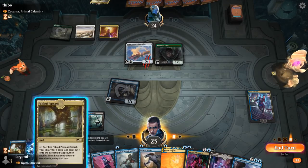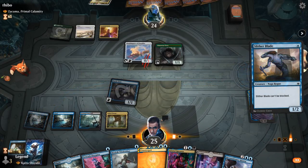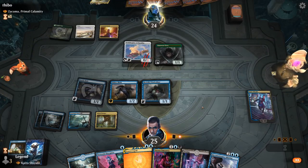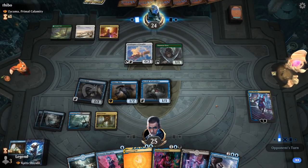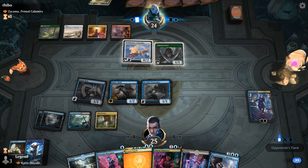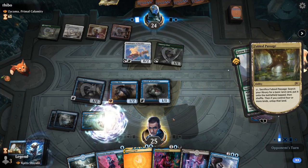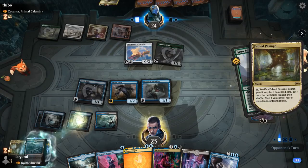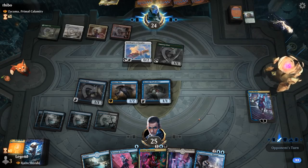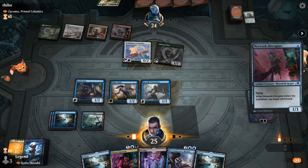Opponent's got 6 mana here. Grow from the Ashes kicked — that's a lot of extra mana. Would love to counter Zakama, still probably okay to counter this and hope to dig into another counterspell. So we'll play Disruptor plus Reconnaissance Mission, which will draw three cards — unless they've got a Lightning Bolt. Then we'll have to decide if we want to make a Ninja or draw an extra card.